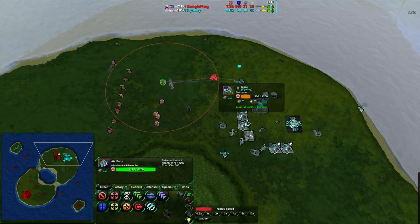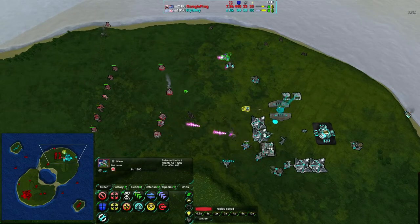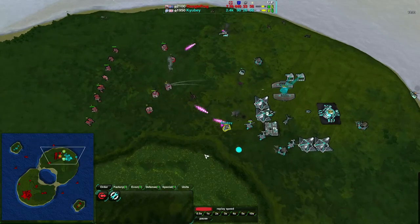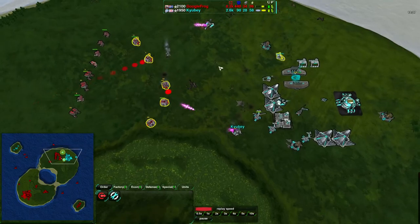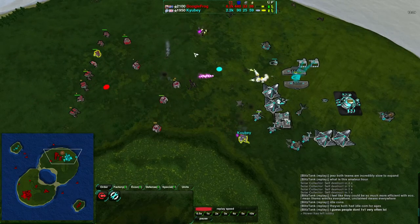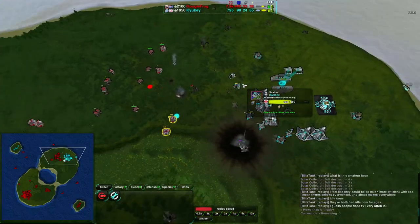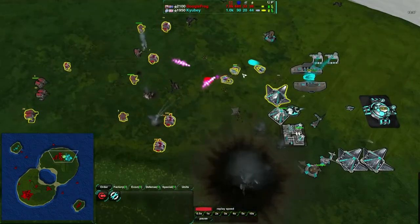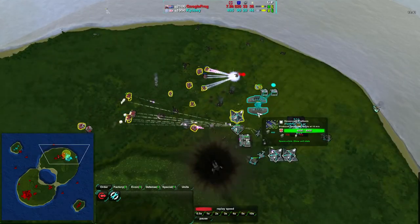Let me check the buoy range. Yes — the buoys outrange the maces. The chat was mentioning that buoys would be a counter to maces, and it seems to be because of their range. I apologize — Amphibious is not played very often. That's the thing to point out: Amphibious is a very rare factory choice we've seen, especially in movie one. But it is working out very nicely.